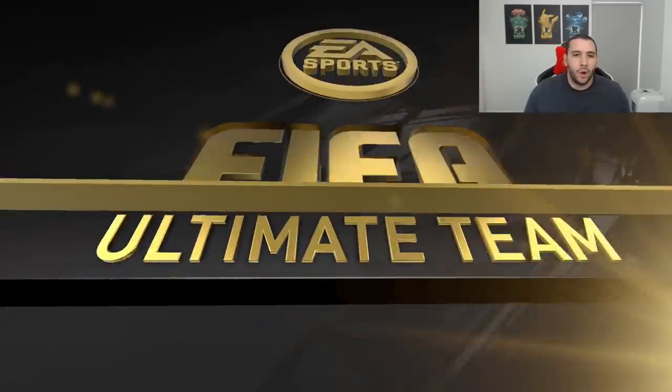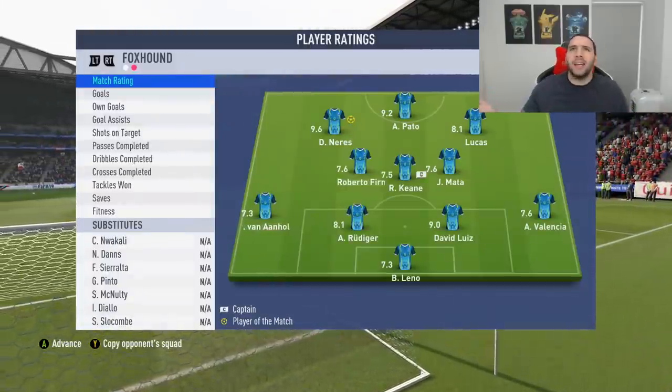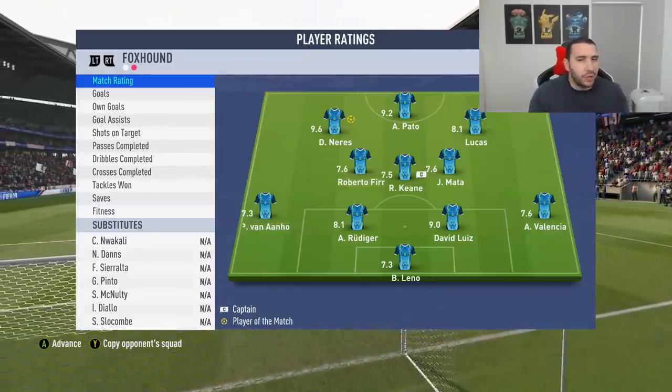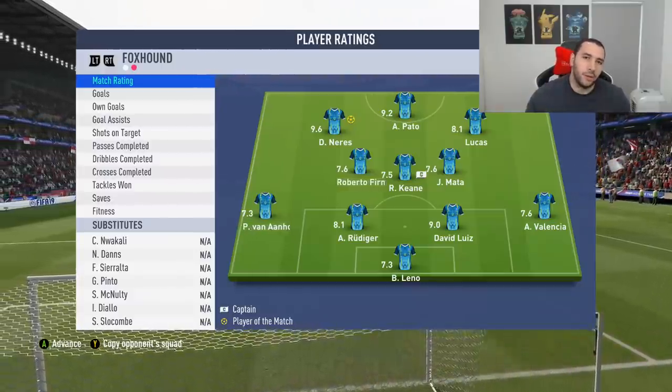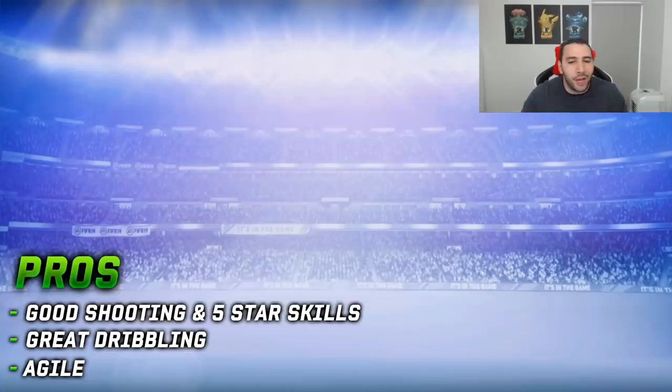Second match done. I have to admit he was a lot more fun in the second match once I actually remembered he's left-footed. He scored a hat trick in the second match which is awesome, because I was complaining about his shooting not being great. Use him on the right side - he would be so much more effective there. On the left side he's only good for crossing and his crossing isn't that good. He has only a three-star weak foot, so don't use him on the left side.